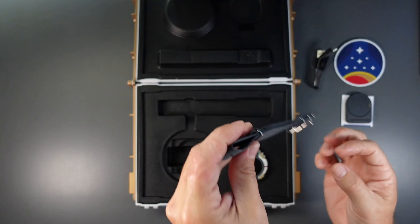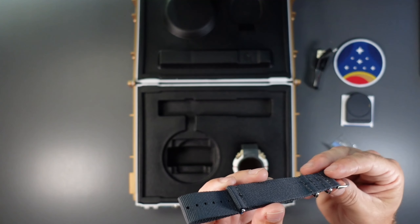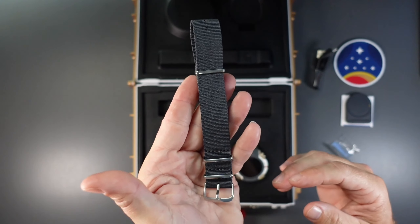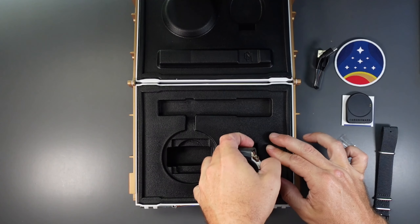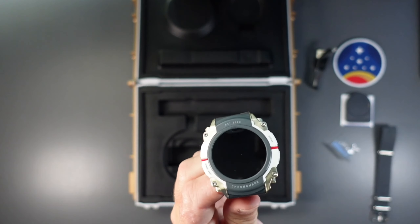Here are the belts — the straps. And then pulling out the main thing, the thing everybody really wants — and there's actually a second, different wrist strap. So you've got two different wrist straps.